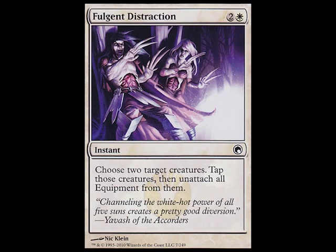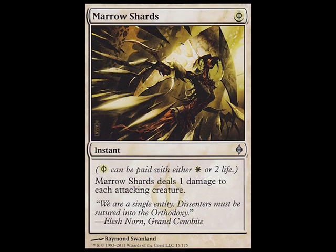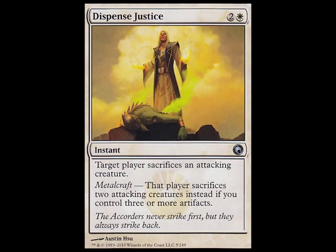As for combat tricks, I have two Fulgent Distraction, two Marrow Shards, and one Dispense Justice. I also have two Planeswalkers in this deck, being Gideon Jura.